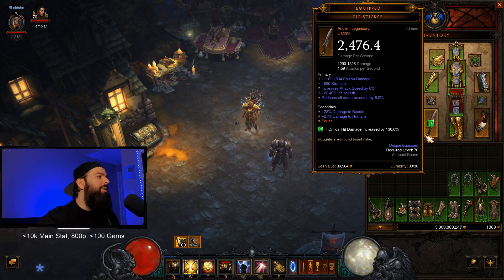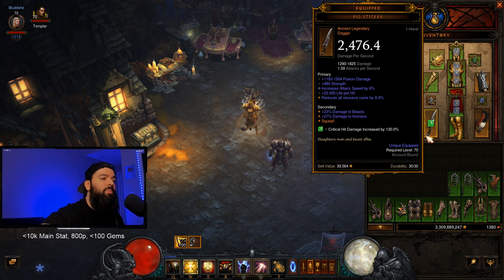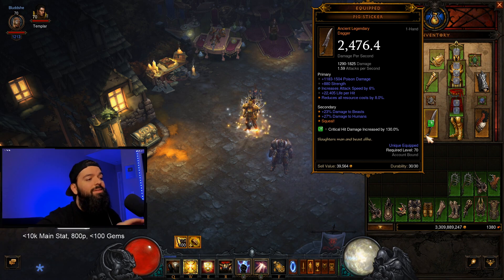A lot of questions might be: why Pig Sticker? It's a crazy stat stick — you can get five stats on it, and daggers have the fastest attack speed possible. You want to get that 7% attack speed, because you're trying to get out as many attacks during your COE cycle as possible. That far outweighs almost anything else you could put there. Don't sleep on the Pig Sticker — it's insane.